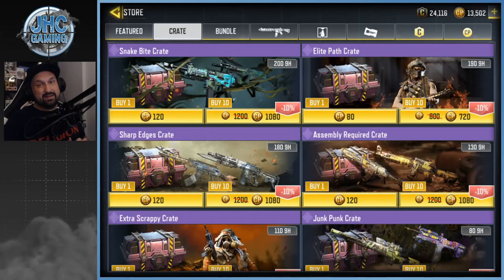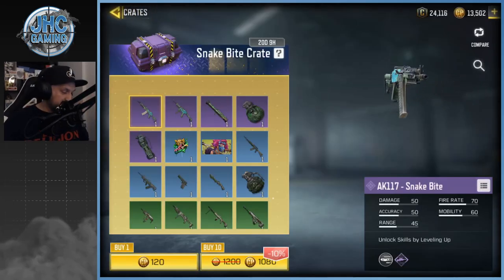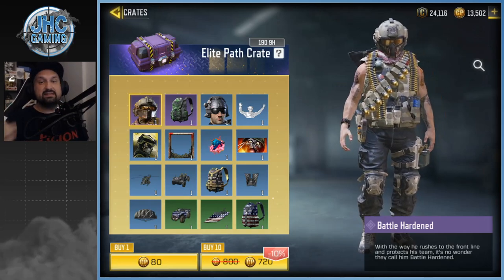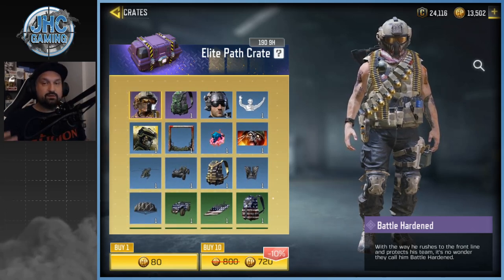Hey guys, what's up, Johnny here back with more Call of Duty Mobile. Today another crate opening video — we got two new crates in the shop: the Snake Bite and the Elite Pat. Two different crates, two different prices. The more expensive crate has a ton of epic weapons and stuff, and the cheaper crate has soldier skins, emotes, and battle royale stuff. I'm a fan of these cheaper crates — I love soldier skins.